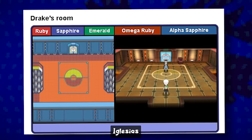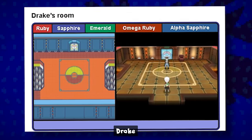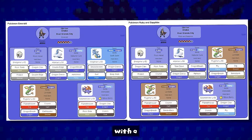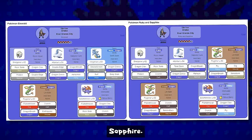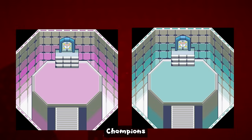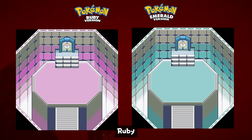Phoebe's and Glacia's teams are mostly the same, but Drake is a little different. He normally uses Shelgon, Altaria, and two Flygons with a single Salamence in Ruby and Sapphire. In Emerald, one of his Flygons is replaced by a Kingdra. When you reach the Champion's room, there are massive changes. In Ruby and Sapphire, the room is more pink in color, matching Steven Stone's aesthetic. In Emerald, the design of the room mirrors the water types used by Wallace the Champion, matching his battle style.